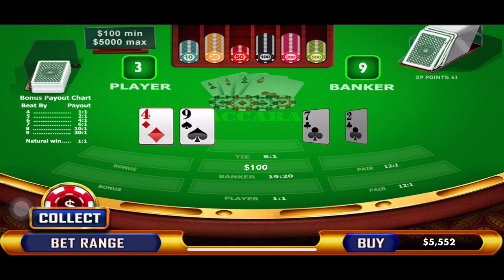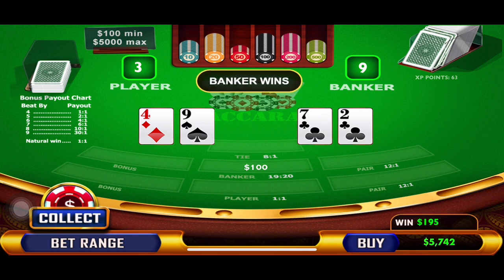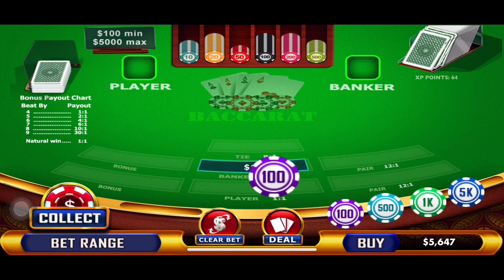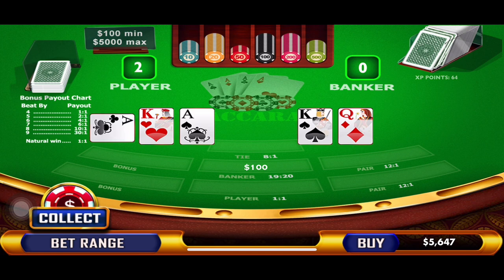Here we go — we're back on the banker again. Nine to three! That's two wins in a row. So we're following the winner, $100 on banker again. Two, zero, eight — and that's another win!